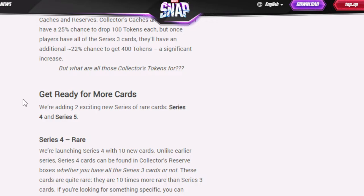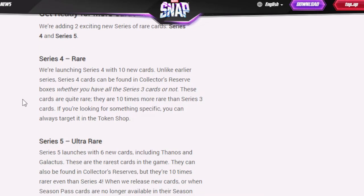Get ready for more cards. They're adding two exciting new series of rare cards: series 4 and series 5, aka pool 4 and pool 5. Series 4 is launching with 10 new cards. Unlike earlier series, series 4 cards can be found in collector's reserve caches whether you have all series 3 cards or not. These cards are quite rare — 10 times more rare than series 3 cards. If you're looking for something specific, you can always target them in the token shop.